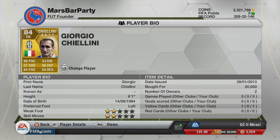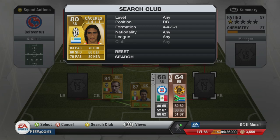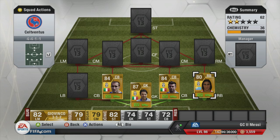At right back, there's a choice of two — I went with Caceres, though you can have Lichtsteiner instead. Caceres is 6'2 with 83 pace, 80 defending and 80 heading. On the ball he's pretty decent too — 70 dribbling and 70 passing — for 900 coins, which is pretty much scrap value. Last year he was a centre-back by default, so I'm a bit disappointed he's not there anymore, but if he plays right back in real life they can't really change that.